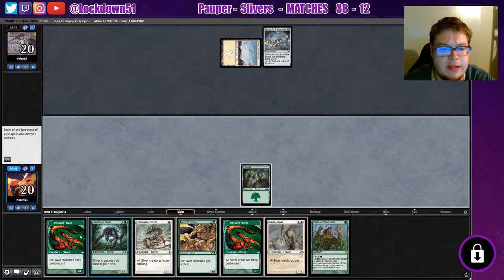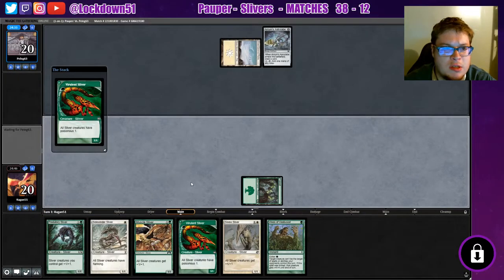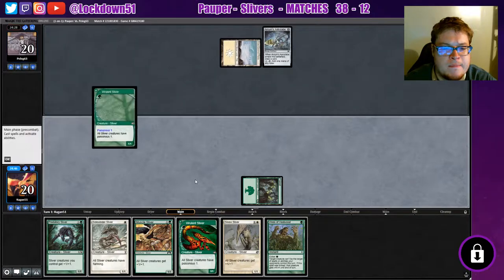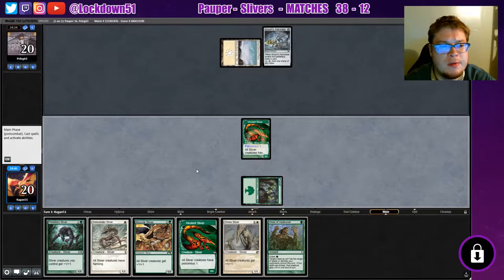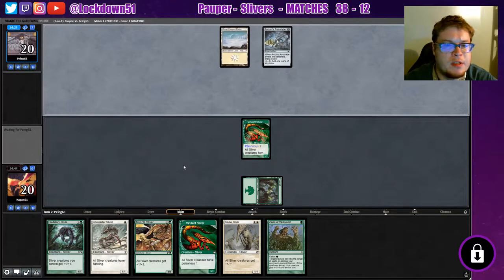The land passed us — we don't get our land but we got a few more chances. It'd be nice to get a Plains to strap our Sidewinder and our other Vivalent. See how this goes. I expect to see maybe a Skyfisher or Seeker of the Way.